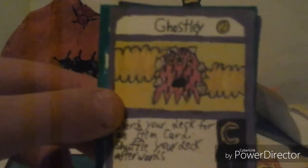We've got a ghostly — two cost. Search your deck for an item card, shuffle your deck afterwards. HP 60, attack is 40. Common magic type.